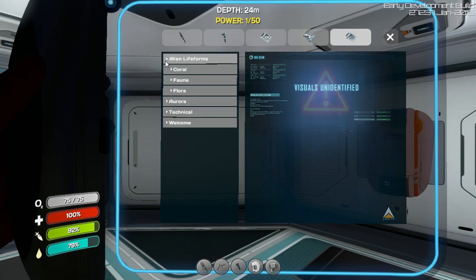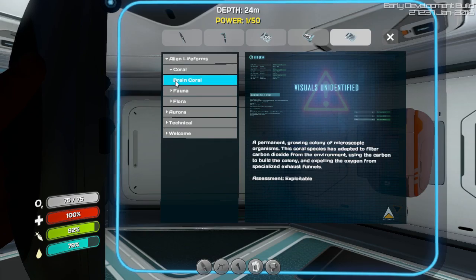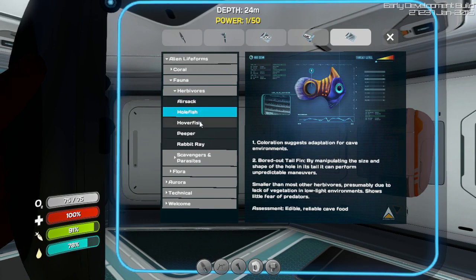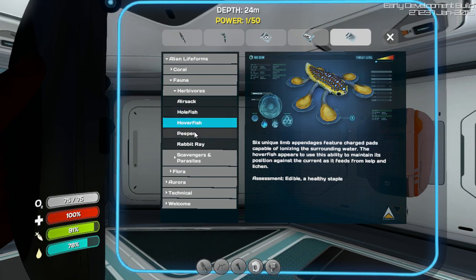I scanned some stuff. Brain coral - a permanent growing colony of microscopic organisms, from the environment, using the carbon to build the colony, and exploiting the oxygen from specialized exhaust funnels. Assessment: exploitable. Fauna - herbivores: air sac, whole fish - I look for the whole fish. You can read that if you want, you can pause it. Hover fish also.